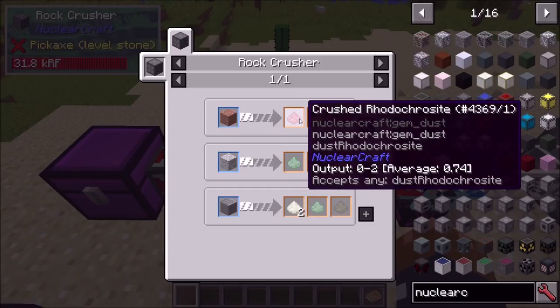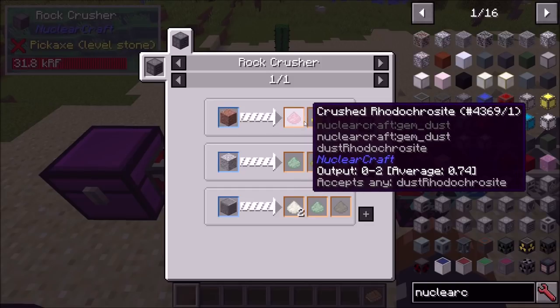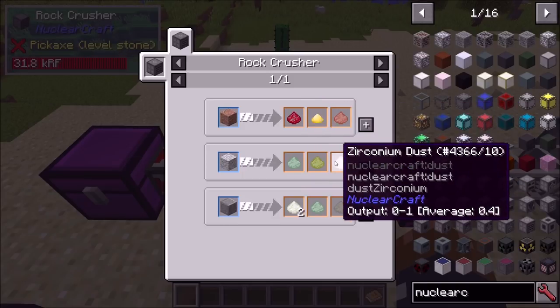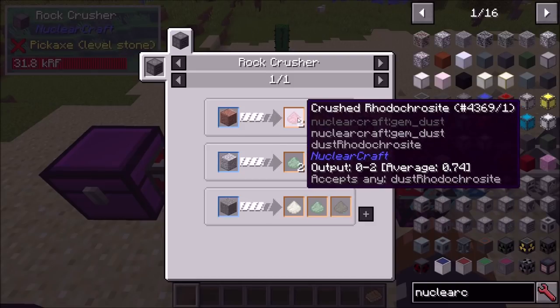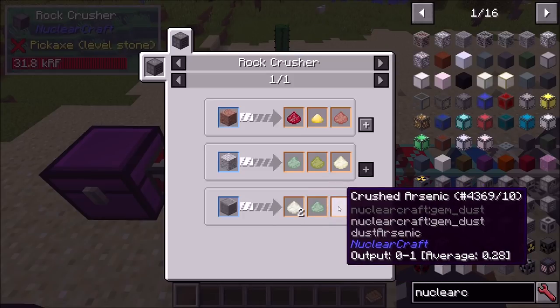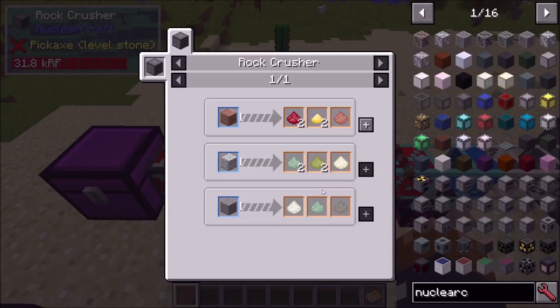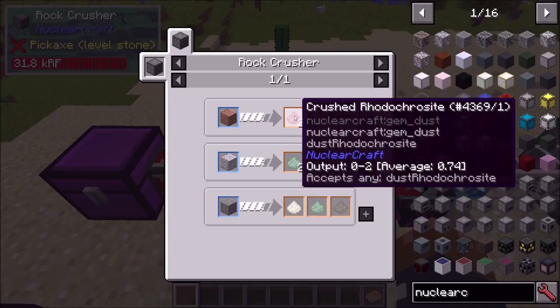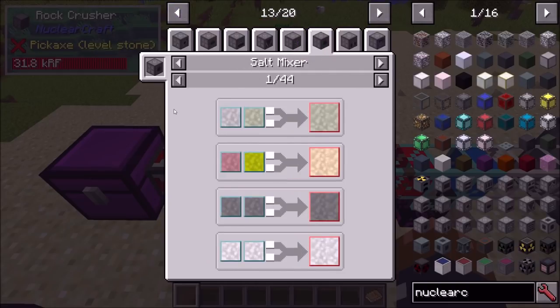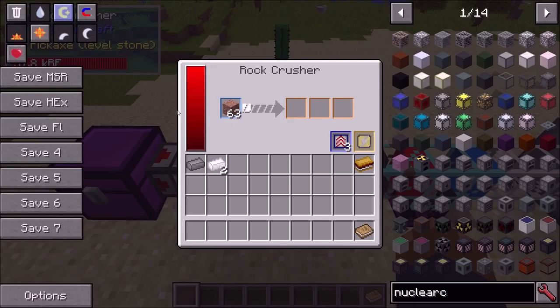All of these have chance outputs. I can't remember exactly when chance outputs were added — I think it might be around 2.11. You can see when you hover over the different outputs it tells you the minimum and maximum for that output, so here you've got 0 to 1, and it tells you the average amount you expect per process — so 0.74, 0.64, etc. It gives you information about chance outputs, and through CraftTweaker — I think I did a tutorial on this — you can add your own chance outputs to any of these recipes.